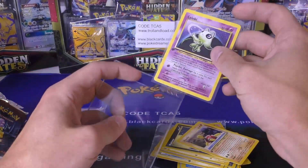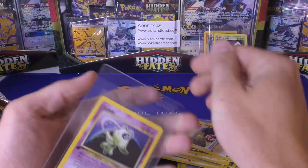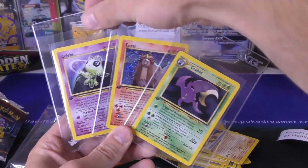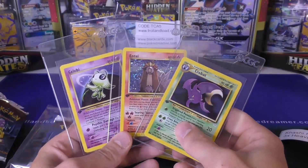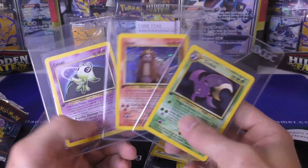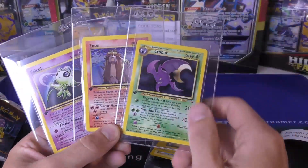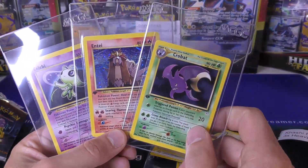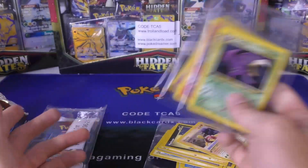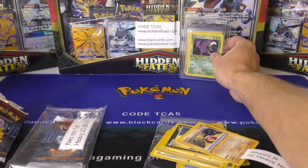The best pull from this opening would definitely have to be that Entei, and then the Celebi would be right after that. It's always a good pull — you've got the Celebi, Ho-Oh, Lugia, the legendary dogs. The Crobat isn't in the same tier as Entei or Celebi but it does have a good shot at a 10, so that's always a plus. Anyway, thank you Kasha for letting us open up these packs here on the channel — hope you guys enjoyed, thanks!